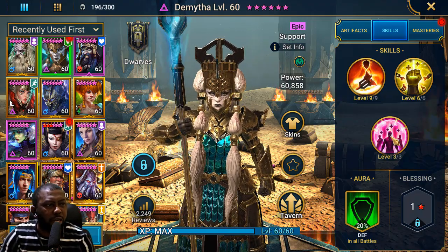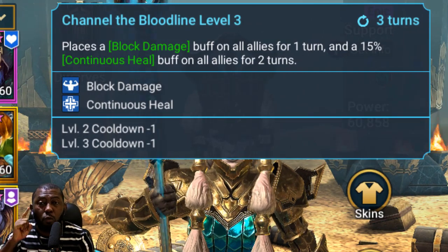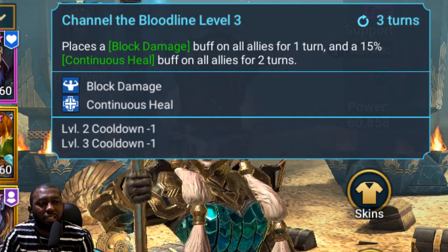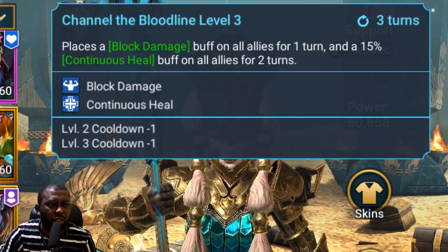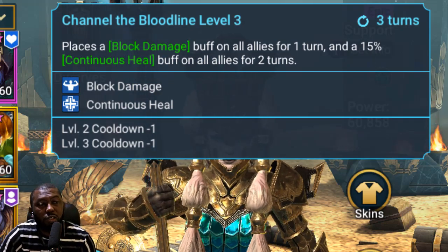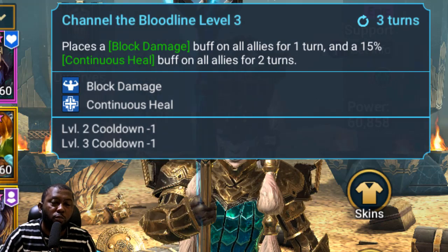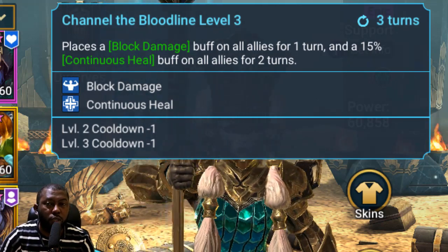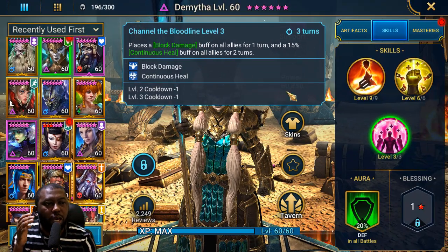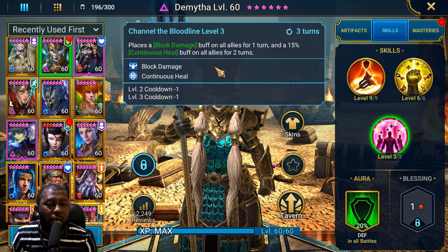The reason she's so good in the clan boss and why I'm using her in this new content is this skill — the A3 — which places a block damage buff on all allies for one turn. Block damage means all hits coming in do zero damage. It also places a 15% continuous heal buff on all allies for two turns. This skill is on a 3-turn cooldown when booked, and Dimita is fully worth booking — you can spend epic books on this champion.